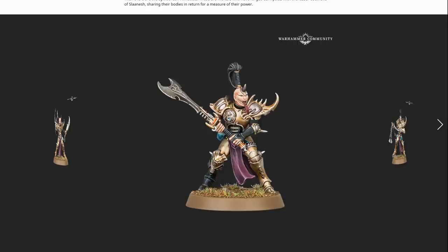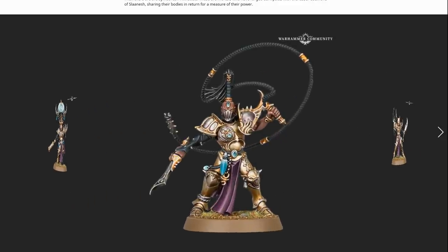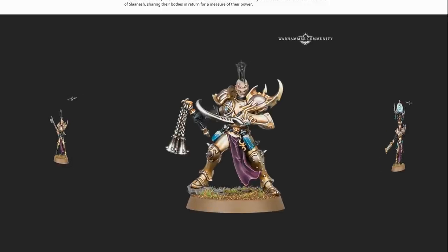I suppose these are the Slaaneshi equivalent of Putrid Blightkings. They're fine. I think the heads really let them down - the bodies are quite good. This guy's got Freddy Krueger hands. The weird proportions of a big masculine head with tiny little Daemonette eyes just looks misproportioned - not good weird. Nice kits, but those Lumineth Realm-lords helmets on these guys would look really hot. I'm pretty tempted to buy some, paint them in a bright pink-purple scheme with some leopard print. If you'd like me to do that and document my progress, let me know in the comments and I'll do a Slaaneshi Warband for Age of Sigmar.